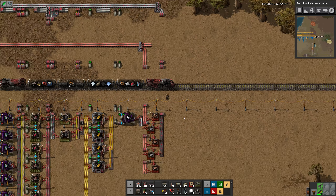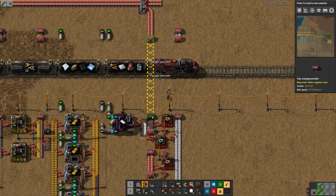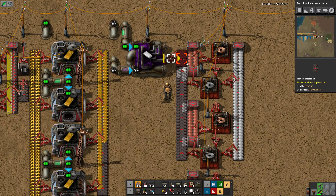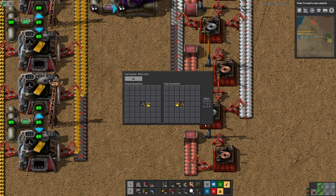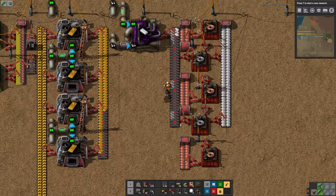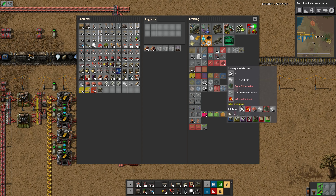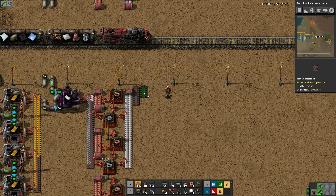Oh, it connects up? Wow, maybe I can do that here too. What are you doing on that side? Do it over there. So now I need to do: silicon wafer, tinned copper, plastic bar, and sulfuric acid. These can be made in the small ones. So we're going to have this belt come down here, and we'll have the silicon wafers, and then we'll have these guys.